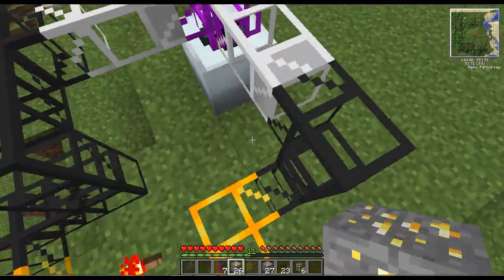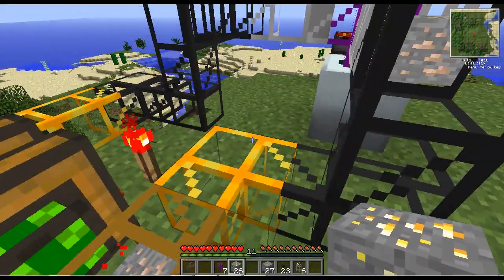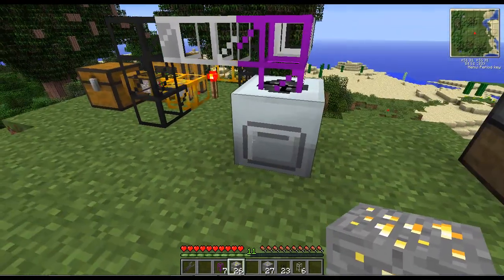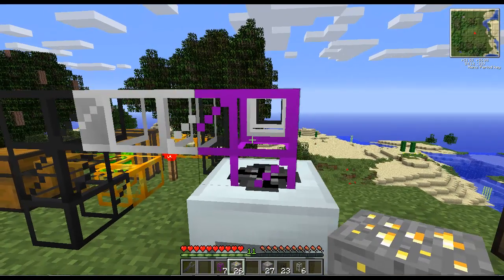Okay, so as you can see, the gold is going into the macerator, because there's gold in the macerator. The iron, on the other hand, is going around in a loop. As you can see, the iron is coming back and going in, going back, coming in, so on and so forth. And it'll keep doing that until there's room in the macerator — like that — and it goes back into the pipe.